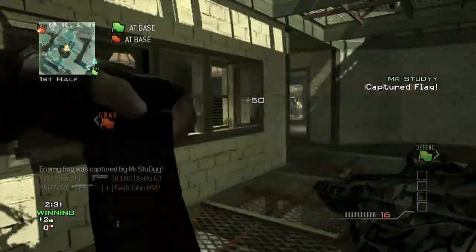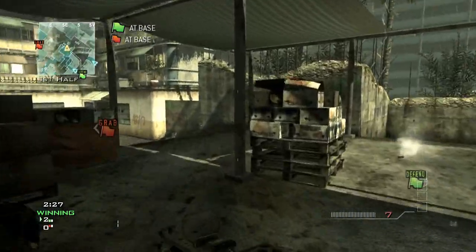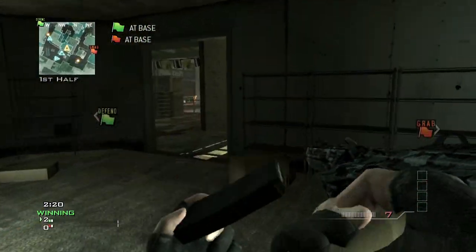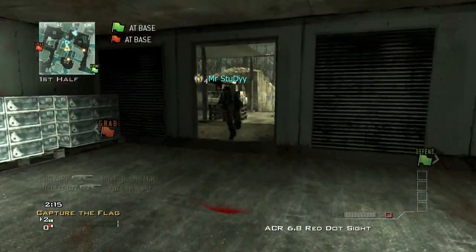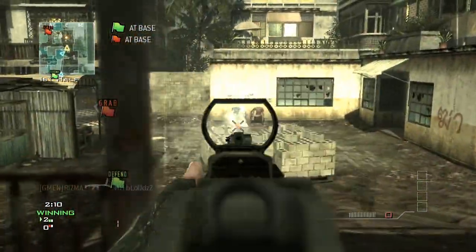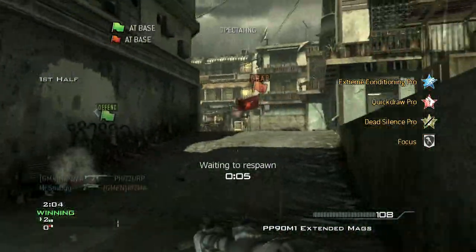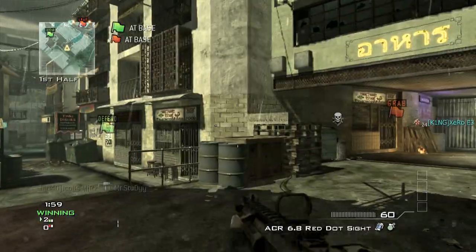I can tell no one is at plat, and plat is a war zone — you've got to be there for map control. So I immediately rotate over to help my teammates set up plat again so I can go back to spawn trapping street. I see two people at plat, so I rotate to middle, take out the guy at middle mirror, then come back to plat. Even though I die, it was a perfect death because Study killed them right after and now we have plat control again.